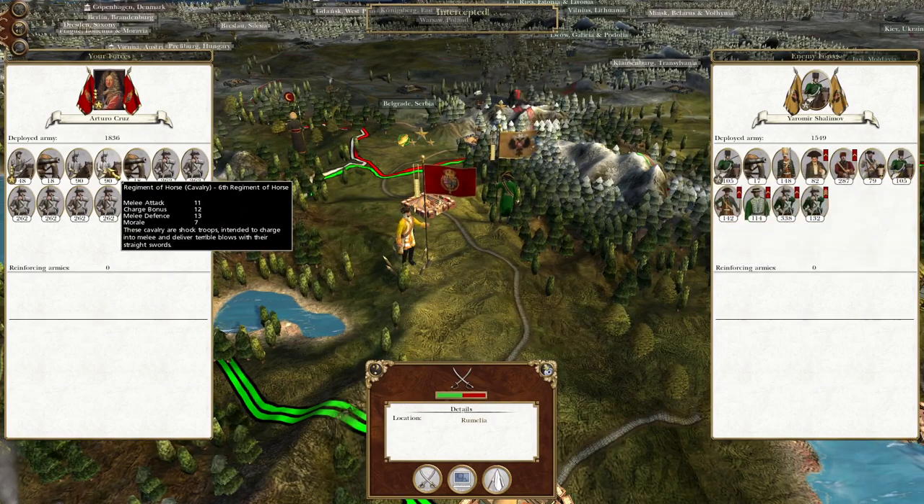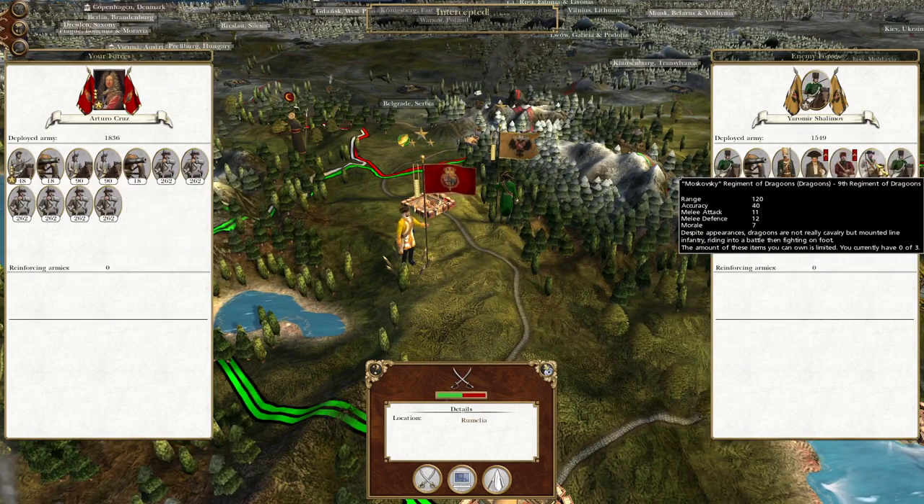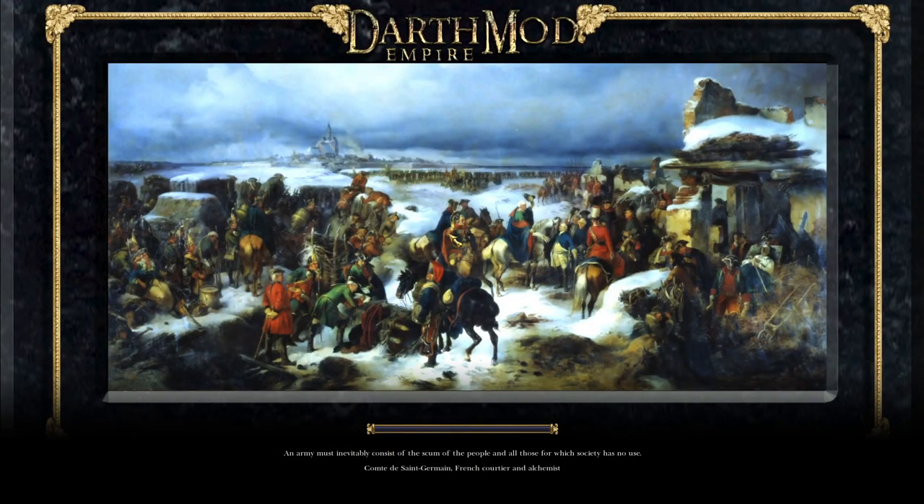In combat, my Hussars should be winning — attack 11, defence 13, charge bonus 12. Let's chew them up. This force under Arturo Cruz will be slowly expanded to be a larger force and then they will advance north to secure Russian territory north of opposition to buy us a bit more breathing space. I don't think the Russians have realised what they've got themselves into.